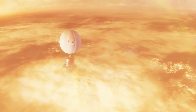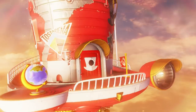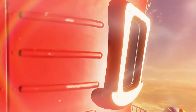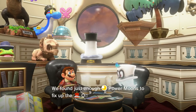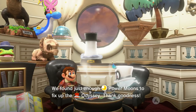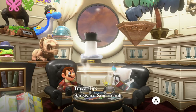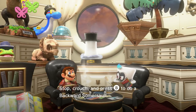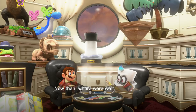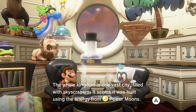I was sort of hinting at that in the last part — yes, we are going over to the Metro Kingdom for sure this part — and then suddenly Bowser. During the cut scene, what's the tip this time? We found just enough moon power moons to fix up the Odyssey. Seeing as how you've got some time to kill, let's review some useful skills: Backward Somersault. We already reviewed this before, but when you play the game enough, it kind of ingrains within your muscle memory.